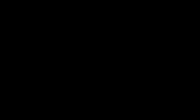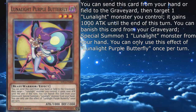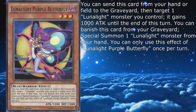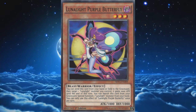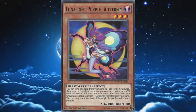Lunalight Purple Butterfly is a level 3 with 1000 attack and defense, which you can send from your hand or the field to the graveyard, then target one Lunalight monster you control — it gains 1000 attack until the end of this turn. You can banish this card from your graveyard to special summon one Lunalight monster from your hand; you can only use this effect of Butterfly once per turn. It's fine — nothing offensively bad or ostensibly amazing. A simple attack boost that sets up the graveyard and gives a neat floating effect. I could think of worse butterflies. It doesn't hurt to run a couple of them, but don't stack up on too many.